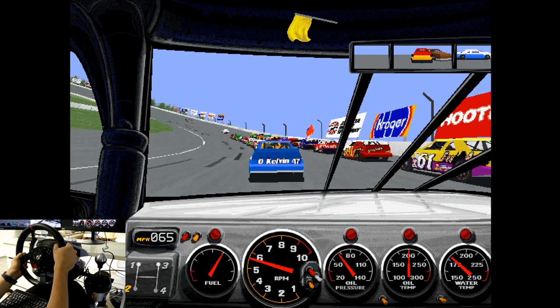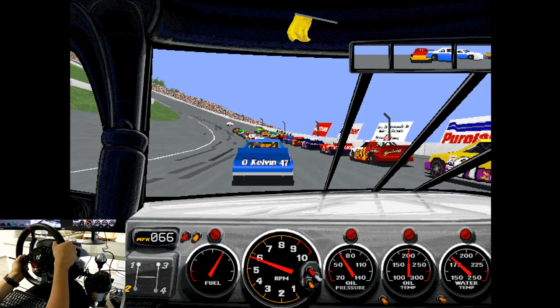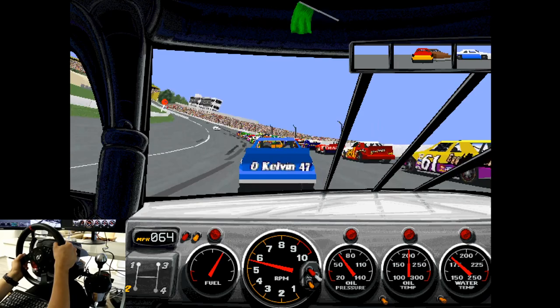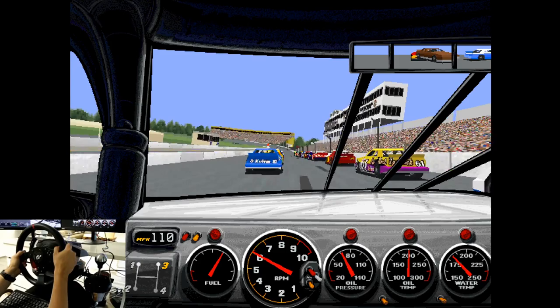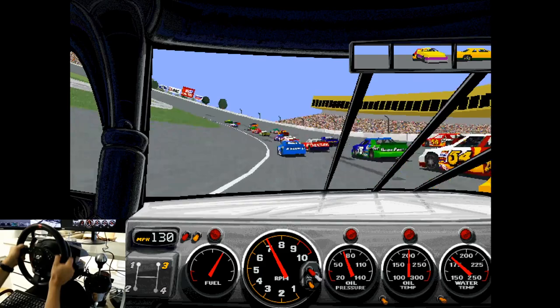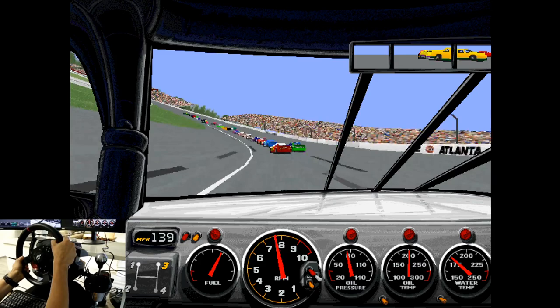As promised, here's a little tutorial on how to get this game running with a modern PC and a racing wheel. There's a link in the video description to my blog where there is a more in-depth tutorial. I'm just going to go very briefly through the steps needed. First of all, you need NASCAR Racing — the game — and you need the CD-ROM version if you want to play it in Super VGA. The plain VGA looks absolutely horrible. There's a link in the video description to my blog where you can find the game as well.